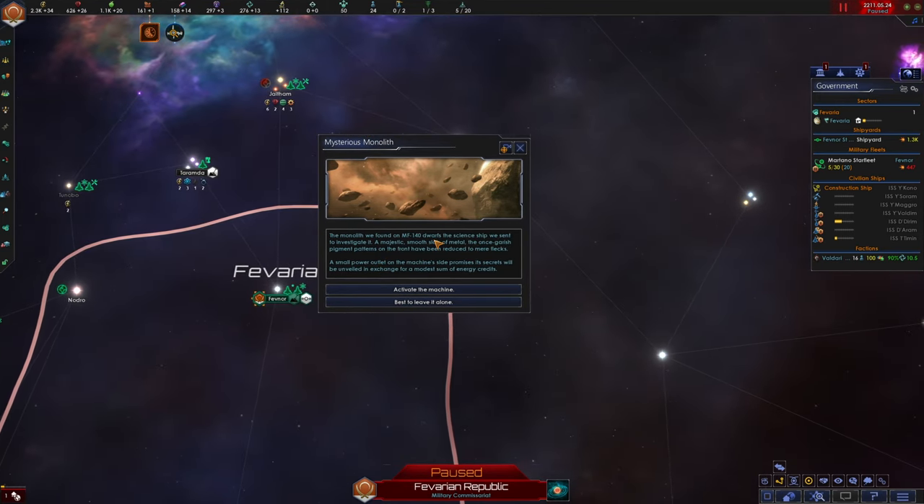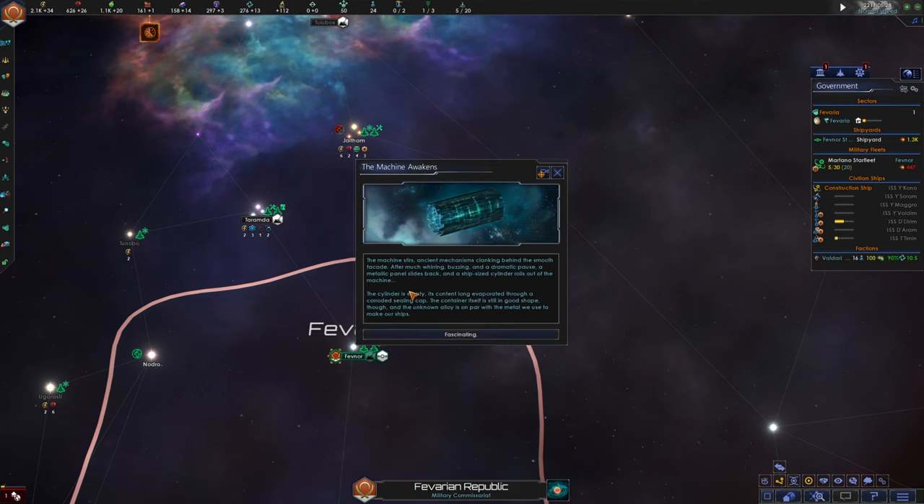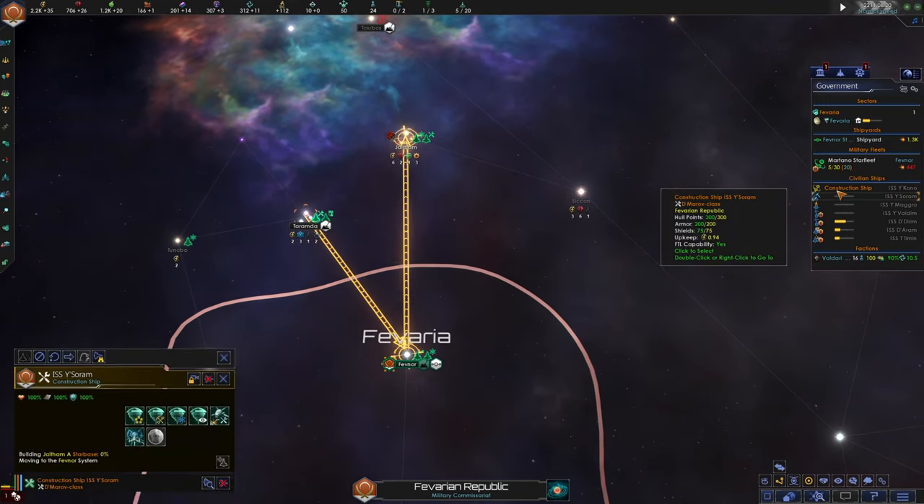Mysterious monolith — the monolith we found dwarfs the science ship we sent to investigate it. A majestic smooth slab of metal, the once garish pigment patterns on the front have been reduced to mere flecks. A small power outlet on the machine's side promises its secrets will be unveiled in exchange for a modest sum of energy credits. 200 energy credits? Let's see what this machine does. The machine stirs — ancient mechanisms clanking behind a smooth facade. After much whirring, buzzing, and a dramatic pause, a metallic panel slides back and a ship-sized cylinder rolls out. The cylinder is empty, its contents evaporated through a corroded ceiling cap, but the container itself is in good shape and the unknown alloy is on par with the metal we use to make our ships. Fascinating — we will never know what was in it.